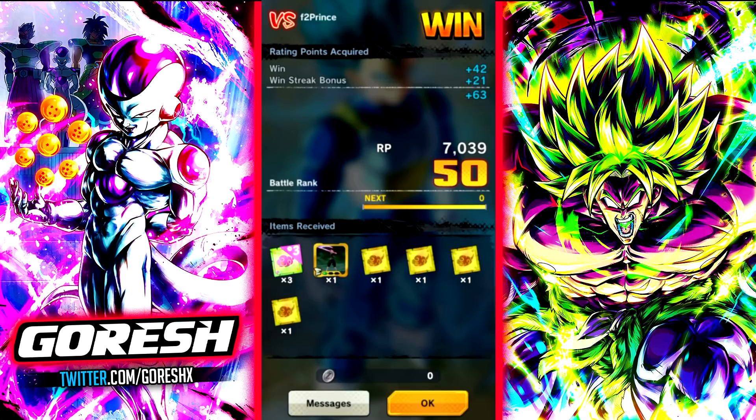That was Krillin. Not really a showcase focused around Krillin's damage per se, but more so the utility he can bring to the team — his subcount reduction, his blue cards, the death buffs, and he also gives a Dragon Ball as well. I hope you guys enjoyed, and I will see you all in the next one.